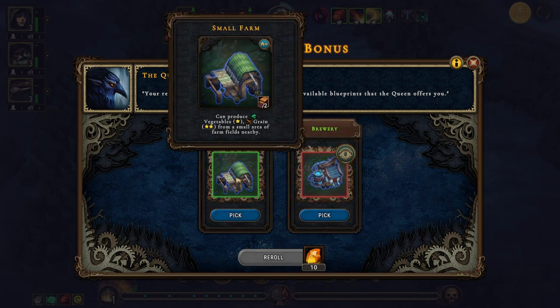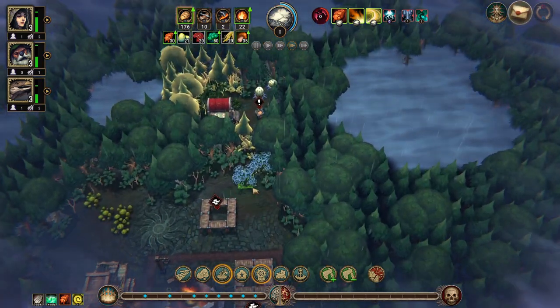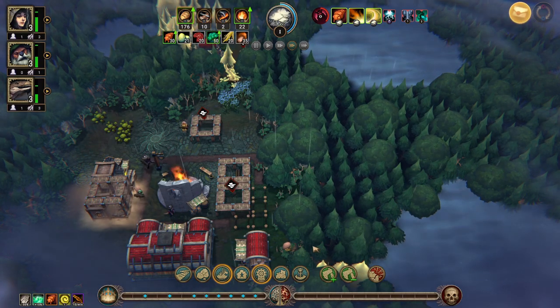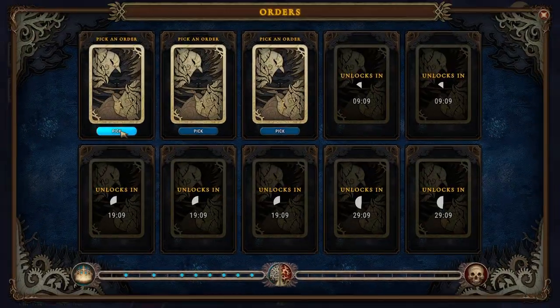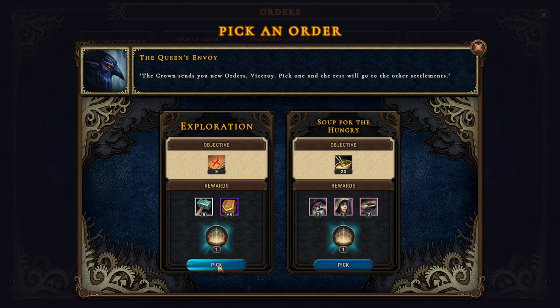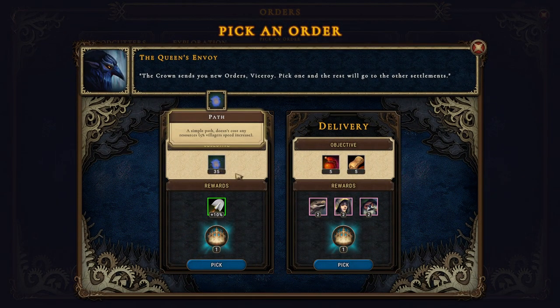Let's do that and then we'll get the small farm. We can pick a cornerstone — 10 grain per minute, let's go. Let's see — two and 30, let's do that. Open up three glades, let's do that.